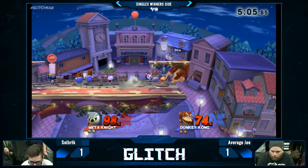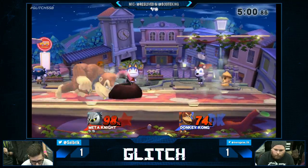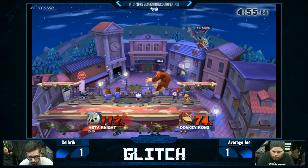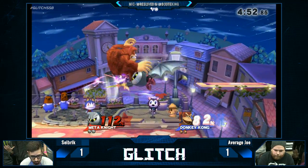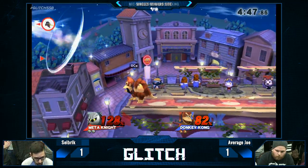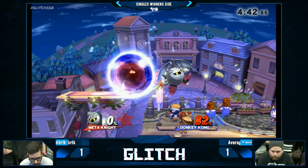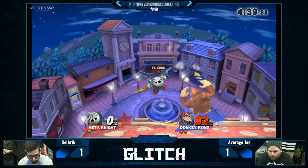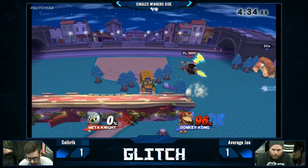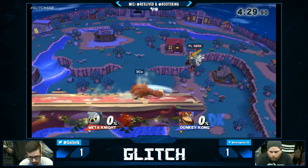Good back air — reads the jump. One more back air could do it. He's being safe. Do not overextend right now — it is the worst percent to overextend. He's looking for a grab. Gets hit by Seabrick, but he is in free fall so he can't get much up there. That was terrible DI — he definitely DI'd straight out. I think he was expecting up throw up air. Seabrick was actually trying to DI in from that jab so he could go behind Average Joe, but Average Joe got the DI mixed up. Now the back air from Seabrick evens up this game.